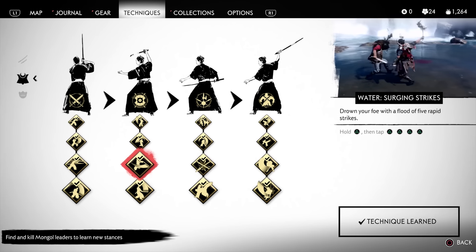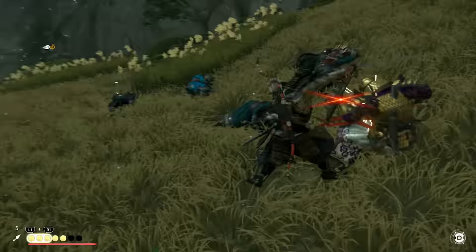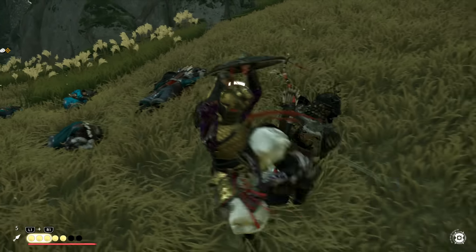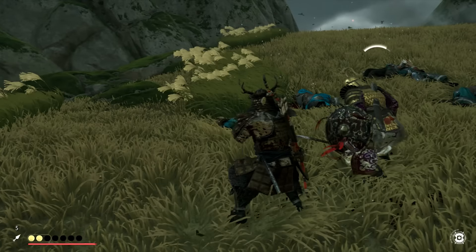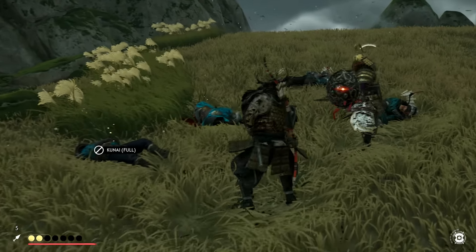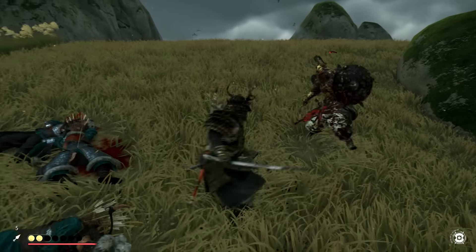The flurry strike deals consecutive slashes that are perfectly made for shield breaking, and when fully upgraded you deal five slashes in total that are each increasingly more powerful than the previous one. It's well suited against shield enemies — even brutes with big shields will get their stagger meter up and you can break down their guards very easily.